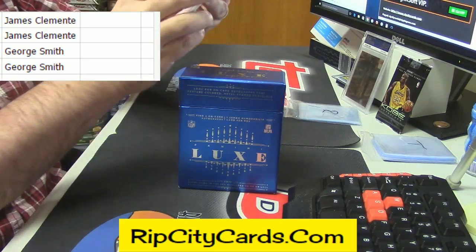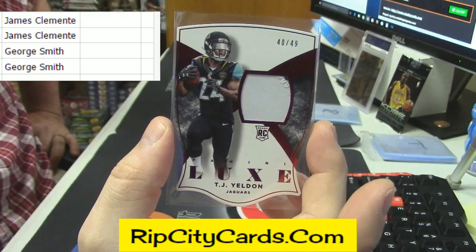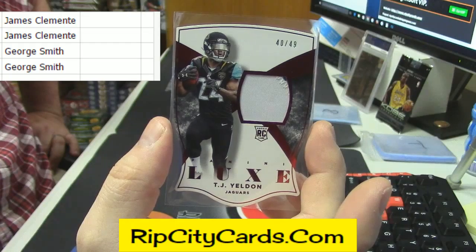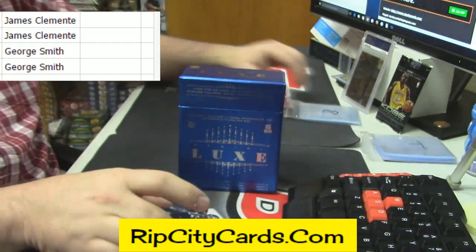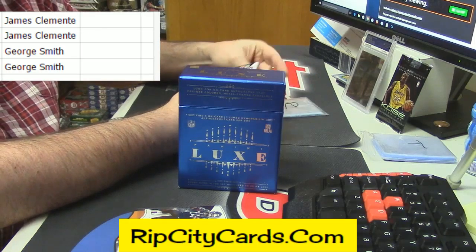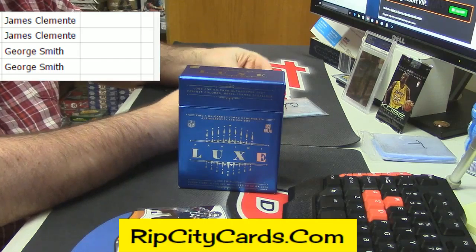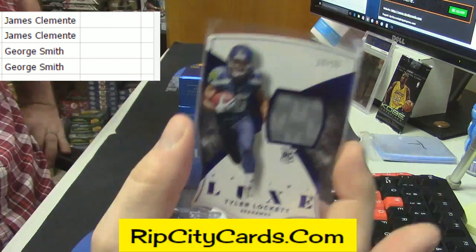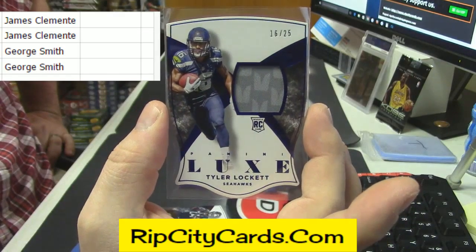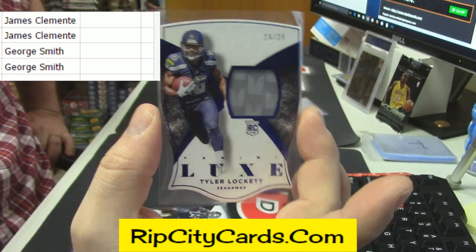Then we have 40 out of 49 rookie patch for TJ Yeldon of the Jaguars, and 16 out of 25 — nice two colors — for the Seattle Seahawks, Tyler Lockett. I like the die cuts — they are nice.